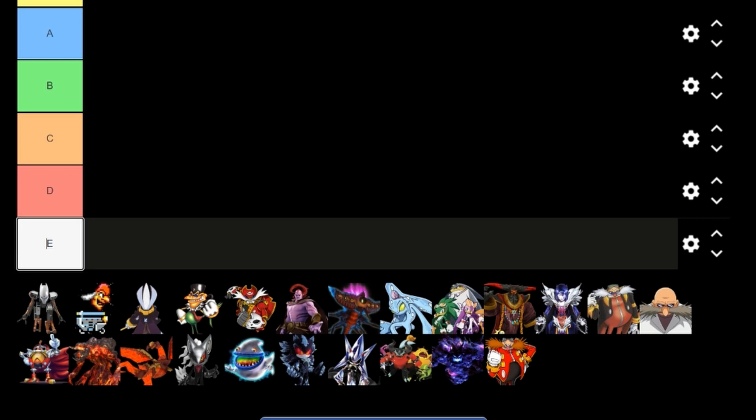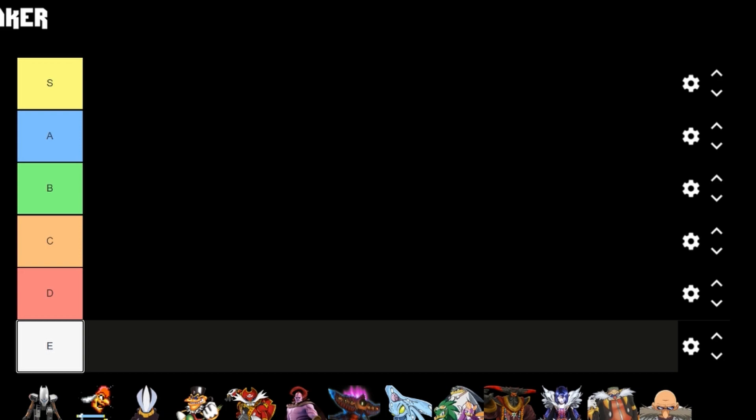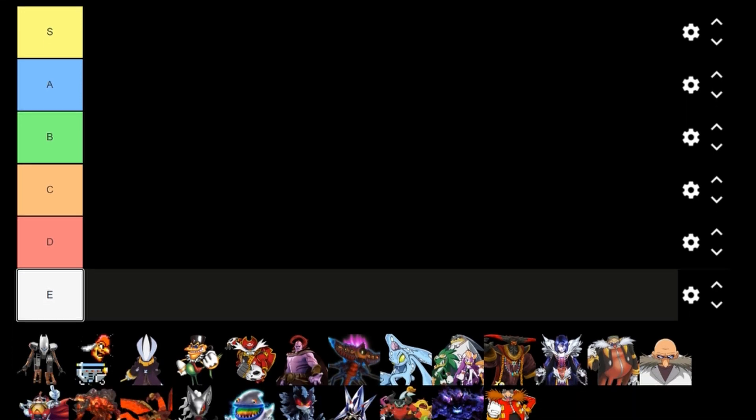I found this tier list — there were a bunch but they had so many characters I didn't want to take up too much time, so I found one that's pretty simple to follow. I'm just gonna go through and give you my opinion on where each of these rank. The one rule is we have E, D, C, B, A, and S. S means the best, and in my opinion there can't be more than one best, so only one villain on this list gets to stay an S at the end of the video.